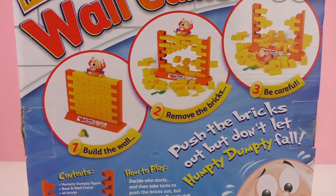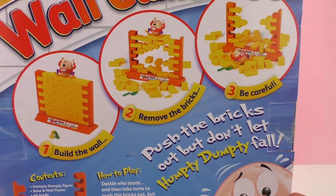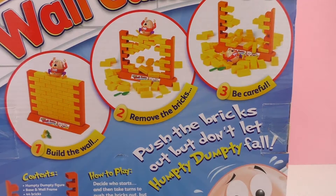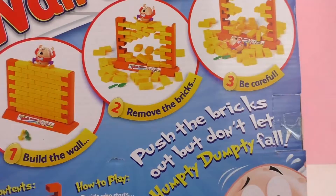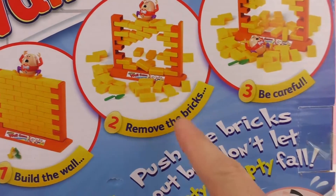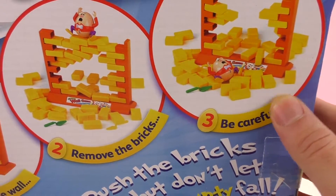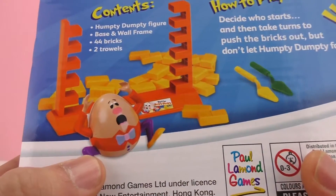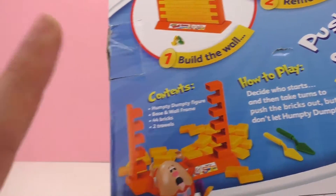So here we have a little insight: first of all you build the wall and Humpty Dumpty sits in the middle, then we remove the bricks one by one — we take turns between the players and we cannot let Humpty Dumpty fall. Each player takes turns removing one brick at a time, and whoever makes Humpty Dumpty fall loses. The contents include a Humpty Dumpty figure, the base, the wall frame, 44 bricks, and two trowels.